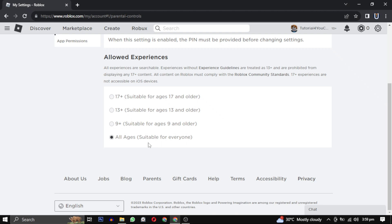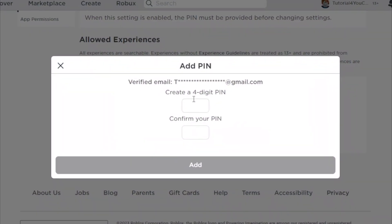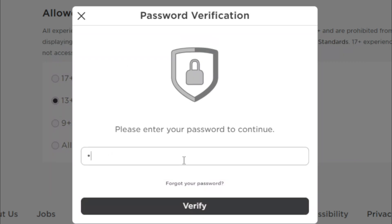You may have currently selected 'All Ages,' but you need to choose '17 plus.' After that, you will need to create a 4-digit PIN. Once you have done that, re-enter your password to successfully set up the PIN.